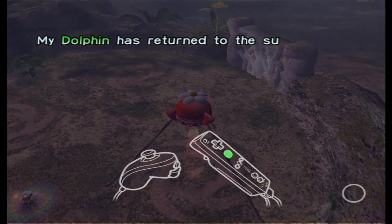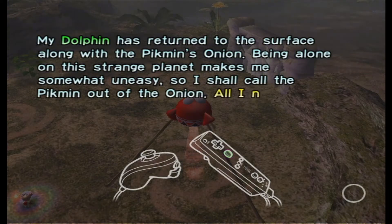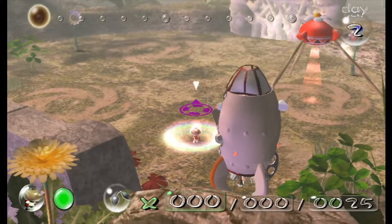My dolphin has returned to the surface along with the Pikmin onion. Being alone on the strange planet makes me somewhat uneasy, so I shall call the Pikmin out of the onion. All I need to do is stand in the light beneath the onion and press A.